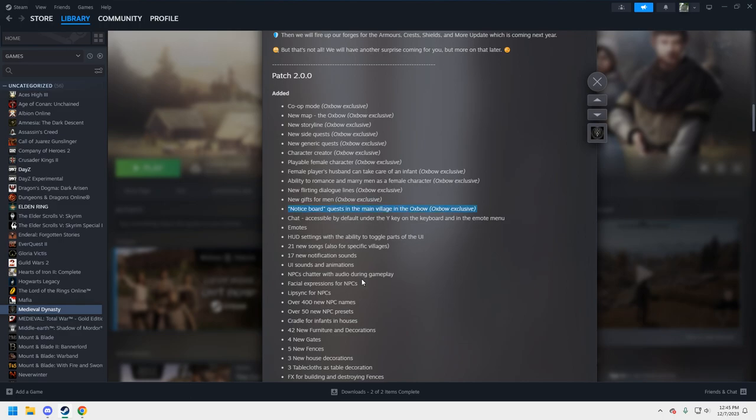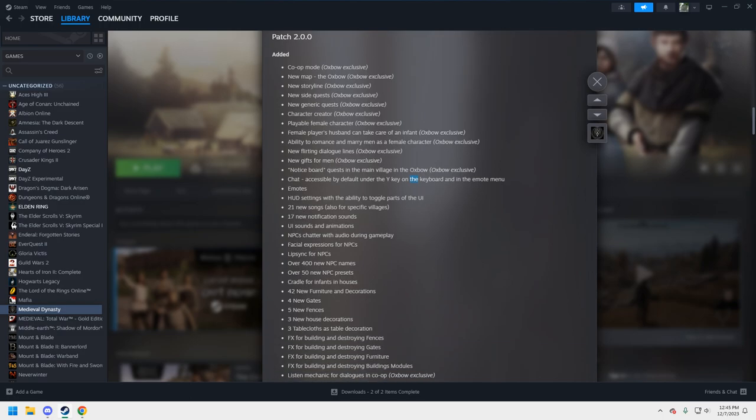Maybe there are some bounties on the notice board, which would be cool. There's an in-game chat, which you'll need for co-op play. Some emotes, new songs, and new notification sounds. NPC chatter with audio during gameplay is also new — that was something odd in the first version. They got it out but it wasn't completely fleshed out.